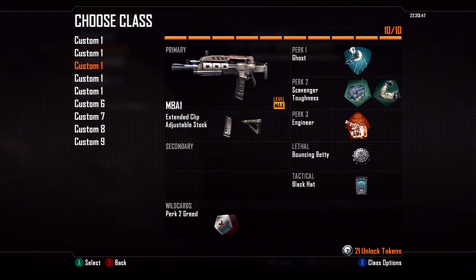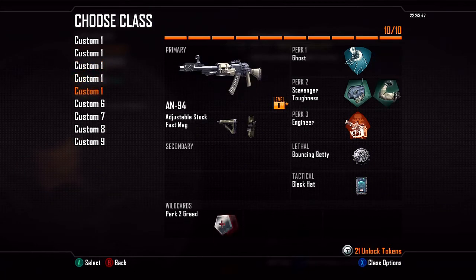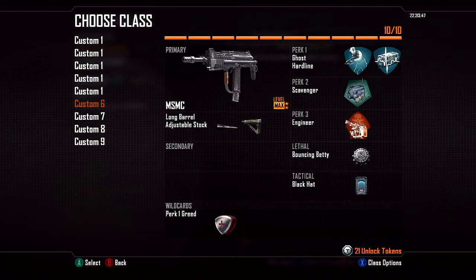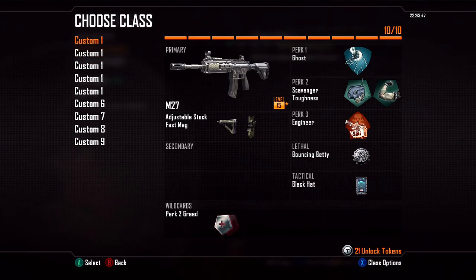I kind of made these classes based on the weapons I really like. My three assault rifle classes are the M27, the M8A1, and the AN94 — and I love the AN94, it's a very clean gun. For SMGs I have the Scorpion, which is kind of a hit or miss gun, I'm still leveling it; the PDW; and the MSMC. The last classes are kind of non-important.